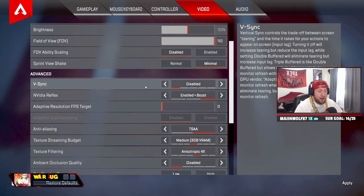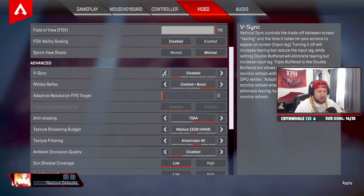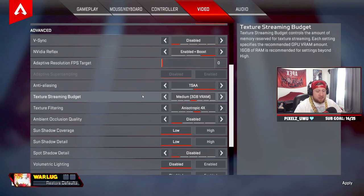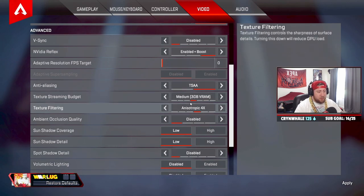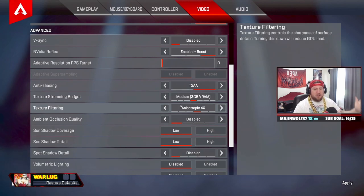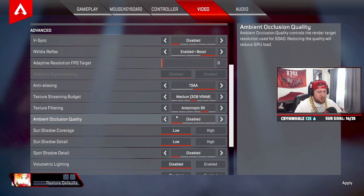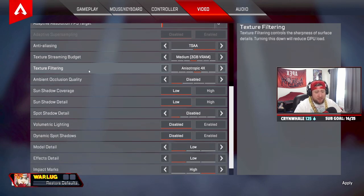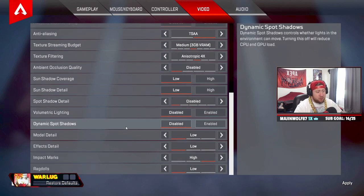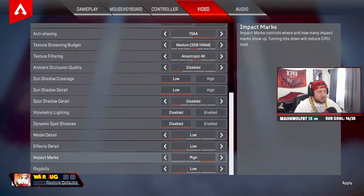Sprint view shake — minimal, so you don't get sick while playing. V-sync off, you don't really need this. Nvidia Reflex — enable plus boost. Anti-aliasing — TSAA always. Texture streaming budget is dependent on your GPU — I have 6GB of VRAM so I do about half that, roughly 3GB. Texture filtering — I like times four over times eight. Everything else from ambient occlusion quality down I have low, disabled, or off. Impact marks I like on high.